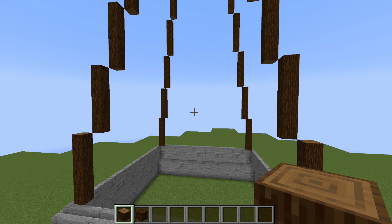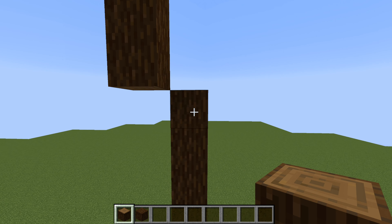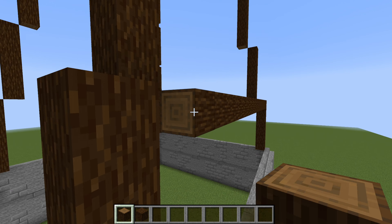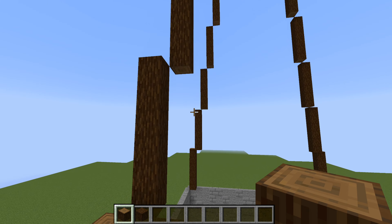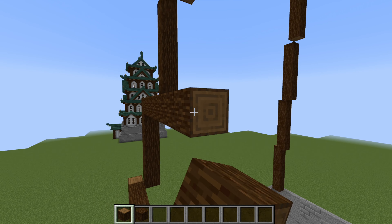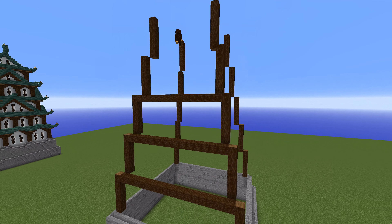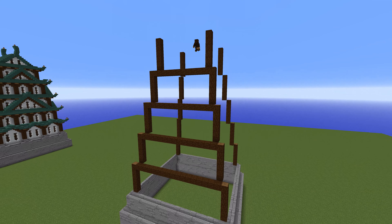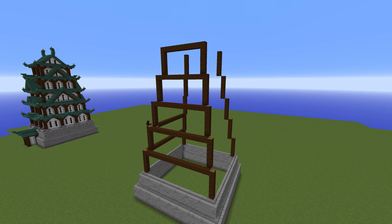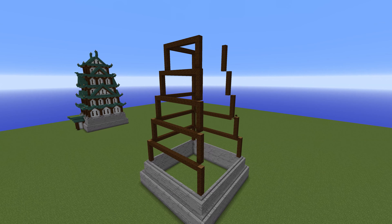As we look at the frame we've built, we can come to the top of each one of these six-high pillars and stack it all the way across with more spruce wood. We're going to do this once on each level. We're going to finish framing this entire thing off — taking that same style and applying it to each and every one of our sides on all four, making it as even as possible.